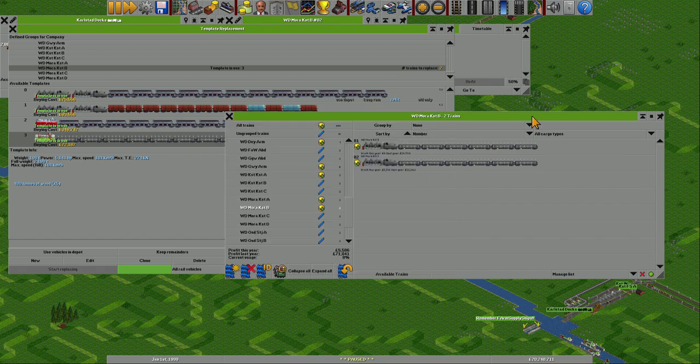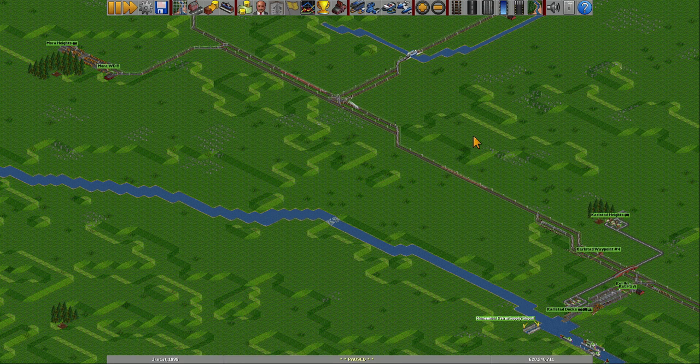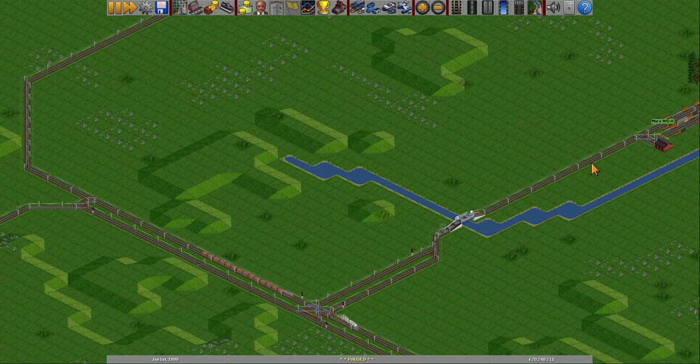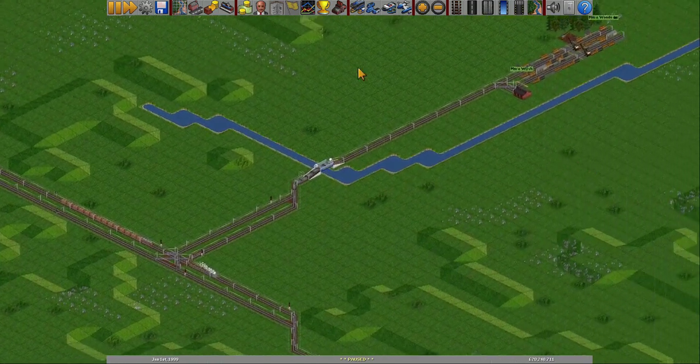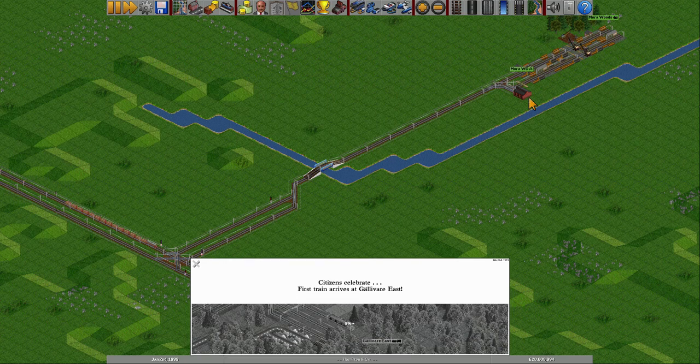And then I believe we have this one as well. But this one I think is fine — but this one isn't, so we'll have that one as well. Start replacing that as well. That should replace all those four trains. So they are coming here and to the depot over there. Let's see if it works — it moves fine. And it comes into the depot — does it get replaced?